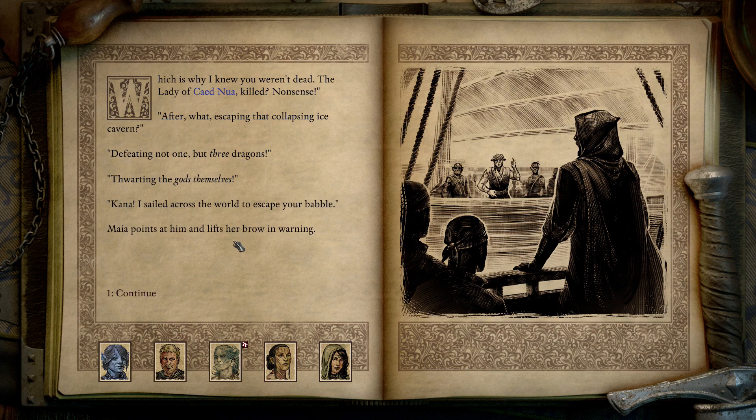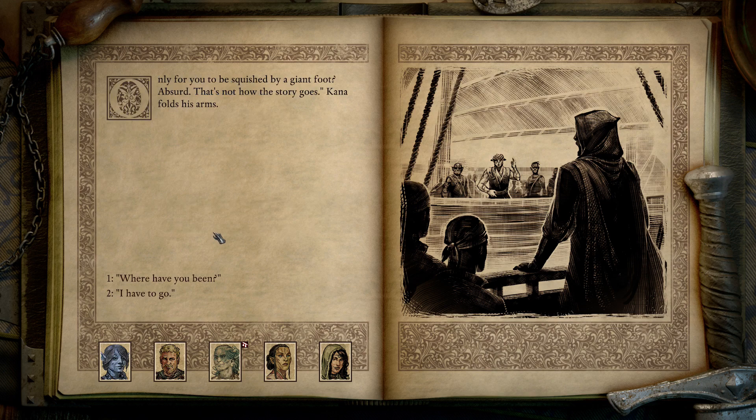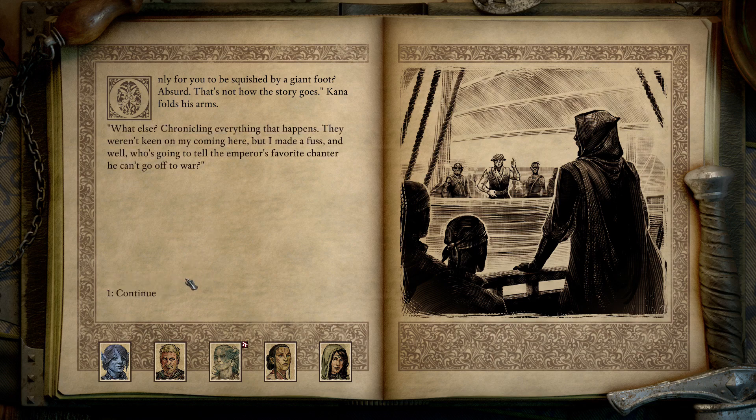'Thwarting the gods themselves,' says Kanna. 'Kanna, I sailed across the world to escape your babble,' Maya points at him and lifts her brow in warning. 'Only for you to be squished by a giant foot? Absurd. That's not how the story goes,' Kanna folds his arms. 'Chronicling everything that happens,' he says. 'They weren't keen on my coming here, but I made a fuss — who's going to tell the Emperor's favorite chanter he can't go off to war? Stick around long enough and Rauatai will run out of parchment.' 'Brevity, man,' Maya chuckles. And with that, I'm ColonelRPG and this has been Pillars of Eternity 2. I really hope you've enjoyed it — like the video if you want to see the next episode sooner, and thank you so much for watching. I'll see you next episode. Bye-bye.